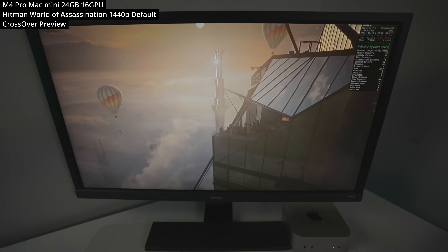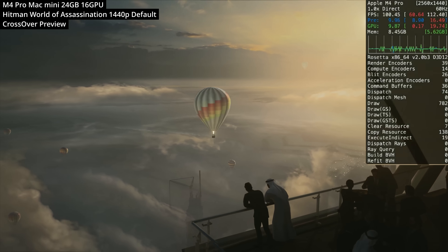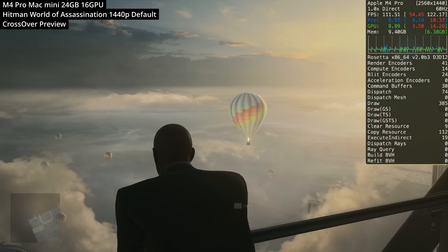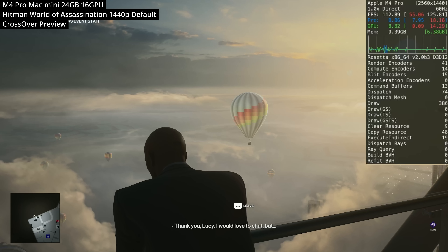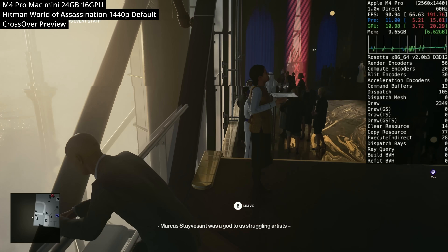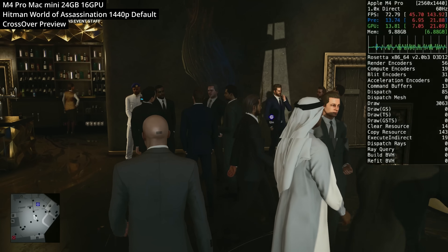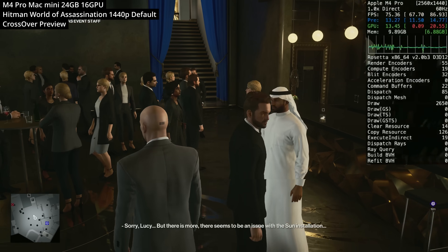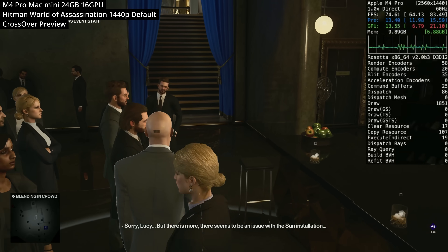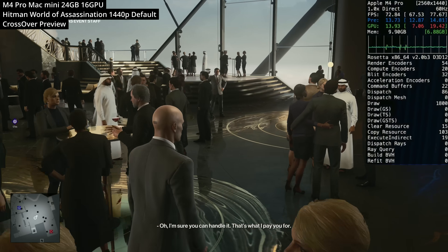Next we're playing Hitman World of Assassination — the amalgam of all modern Hitman games from Hitman 1, 2, and 3 combined. This Windows title runs through Crossover Preview with DirectX 12 translated to Metal, and it works surprisingly well. Playing at default settings at 1440p, despite many characters on screen at once, we're still getting a smooth 60 to 80 FPS.